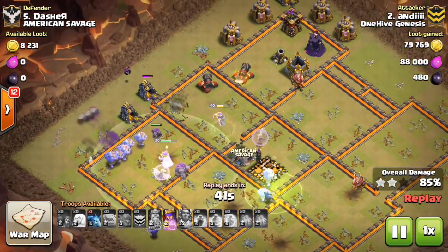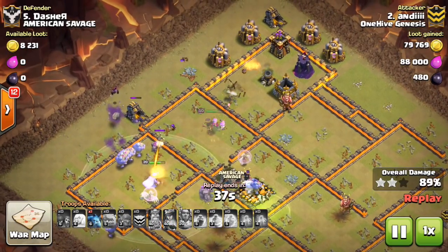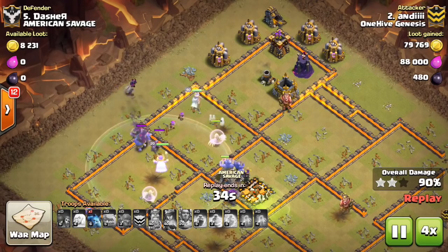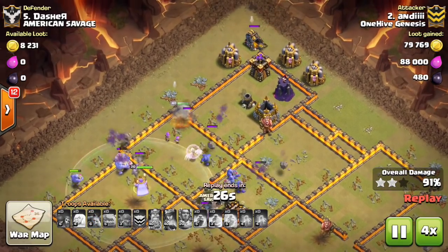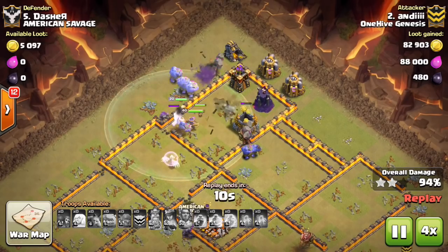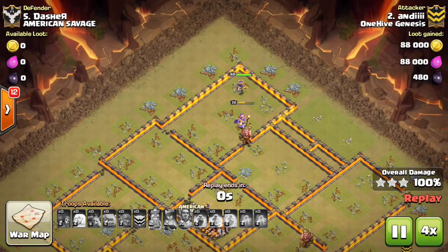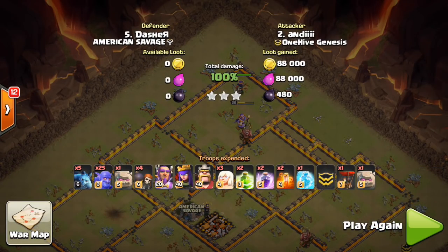He has a healer or two left over, which is always nice to see. Both his heroes — the warden and the queen are both left up, though the king is down. He has the queen's ability and just a ton of troops. Crushed this base. Nice attack to Andy, getting the three-star there.